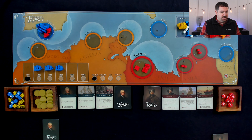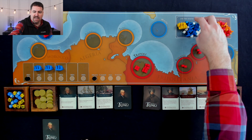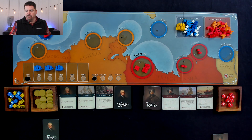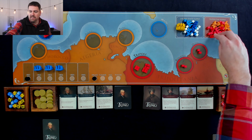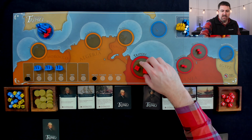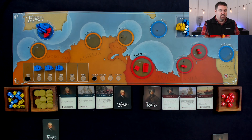Here is the setup for Shores of Tripoli. We have the American players set up over here — they're going to represent blue on the board, but they'll also have allies with the Swedish allies and then white as well. The Tripolitan army is going to be represented by red. They've got some Corsairs here in the Tripoli harbor, some ground troops elsewhere, and these orange allies as well.